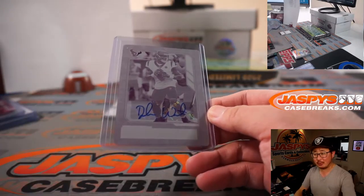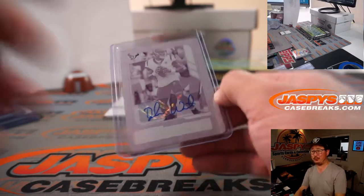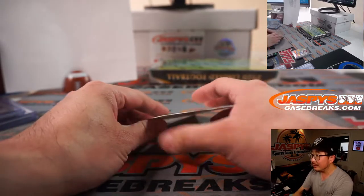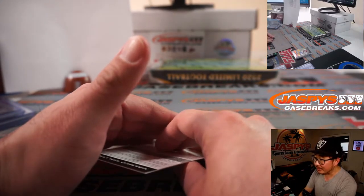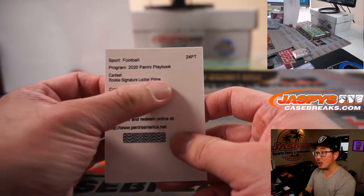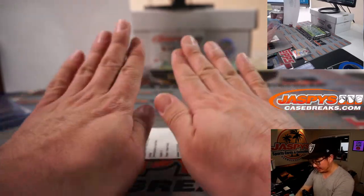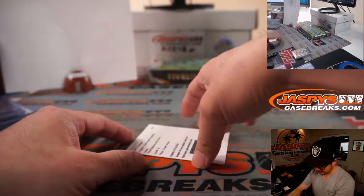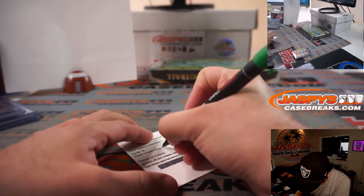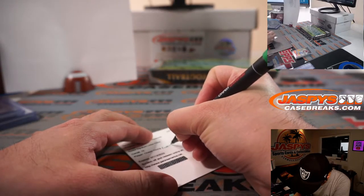And the last one here is the redemption — it's Chase Young. Rookie signature locker prime. I think that's the book that opens trifold. Got an autograph with that. NFC East with the Washington Football Team.